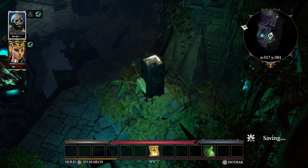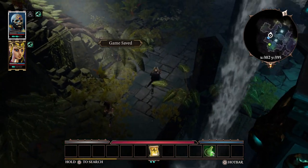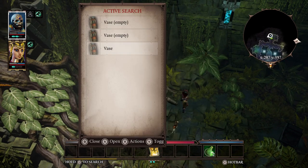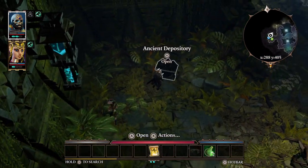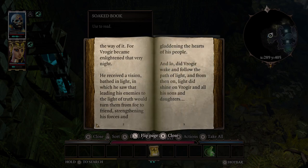We made it — look at this. I am all-powerful. What are we gonna find in here? Dirty socks? No thanks. This book contains an old fable of Vragir, a god of the orcs — so this is definitely the orcish temple. When Vragir stood against the enemies of orcs, fit of body and mind, he had but one aim: to crush them into darkness. Yet that was not to be the way of it. For Vragir came a light that very night — he received a vision bathed in light.